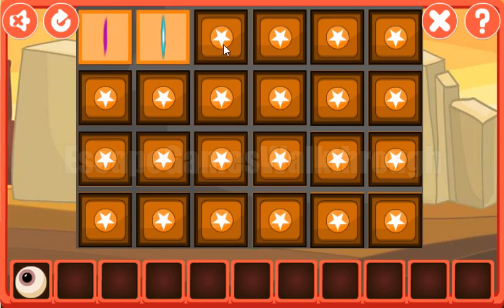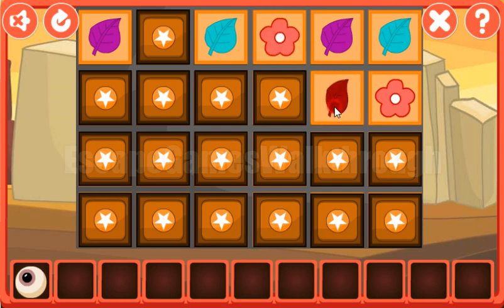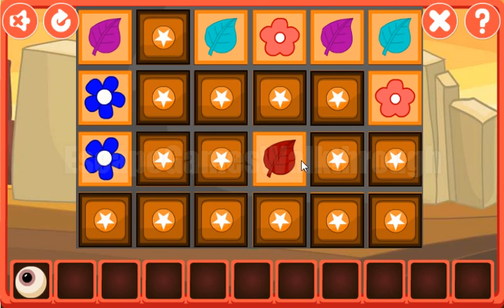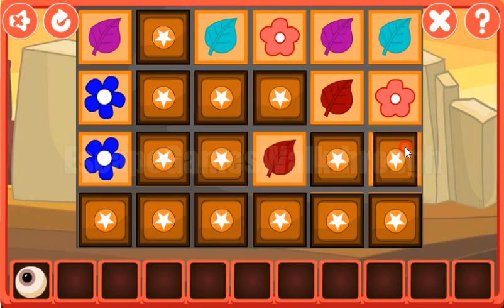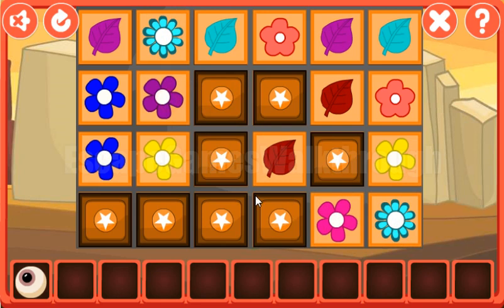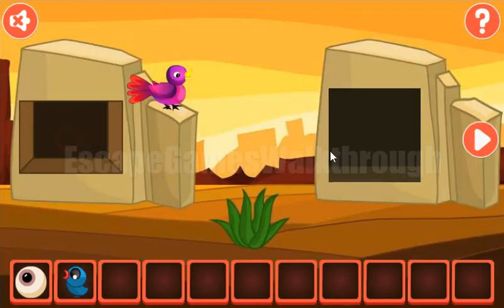Let's play this memory game and find pairs for leaves and flowers. We've found the first pair, the second pair, the third — we are going good. And the last pair. We have found the bird.